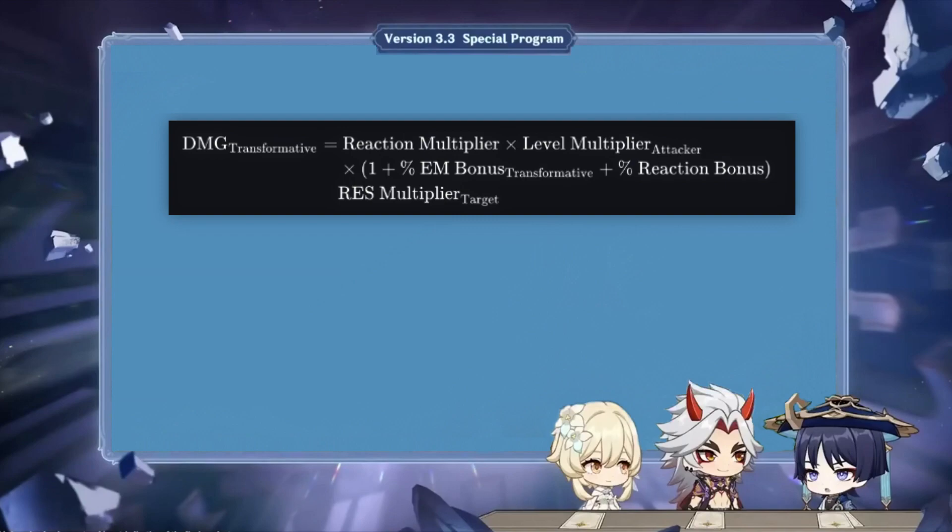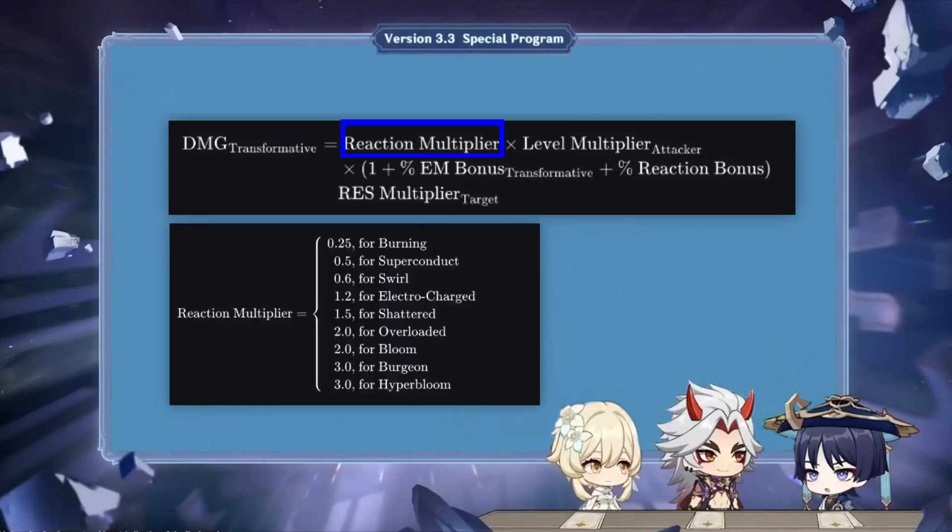Understanding how the general formula works is basically all you need to know to see how each specific transformative reaction works in terms of damage dealt, as it applies to all of them unequivocally. Each transformative reaction has its own reaction multiplier, which is basically a fixed value that determines how strong the reaction is at a base level. There are reactions that do more damage than others, just like there are elemental bursts that have a higher multiplier than others. The reaction multiplier is the first parameter in the formula.